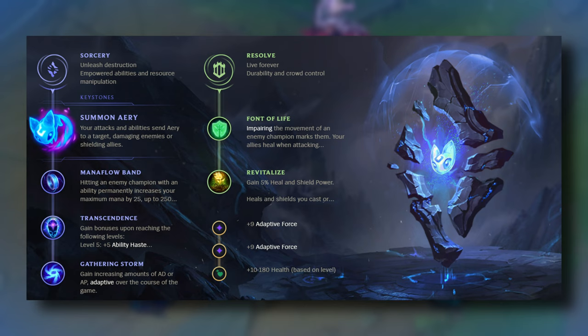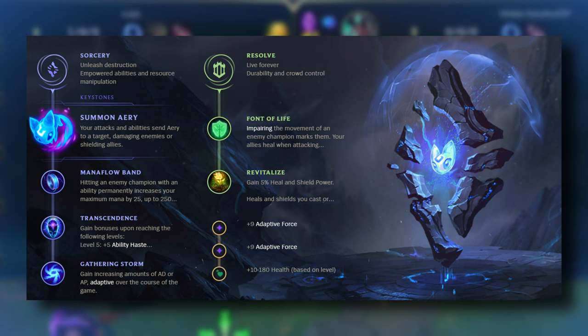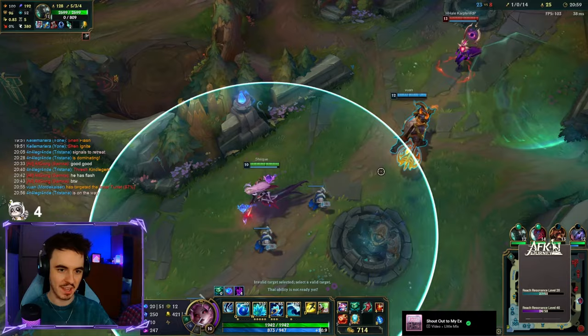Summon Aerie is a great rune for Nami. This is primarily because casting your E on an ally will attach Aerie to them, which counts as shielding an ally and procs items such as Ardent and Staff of Flowing Water. Moonstone can also chain this shielding to a second ally, which will spread the effects to them also.